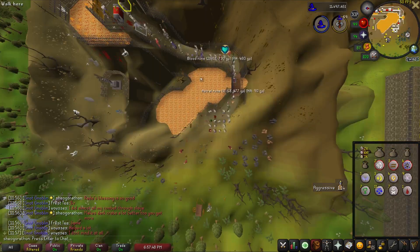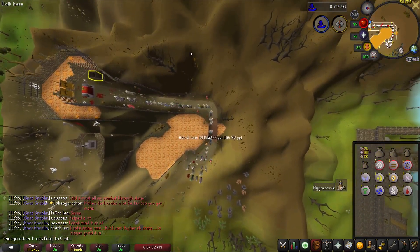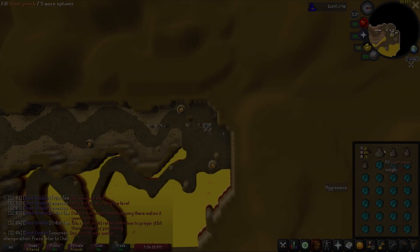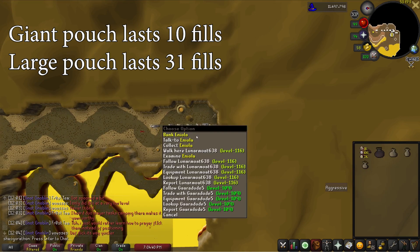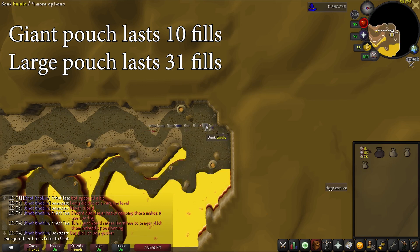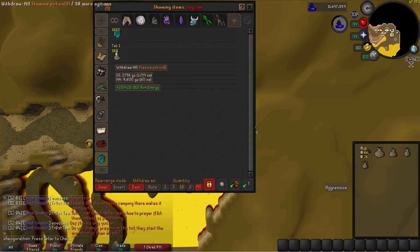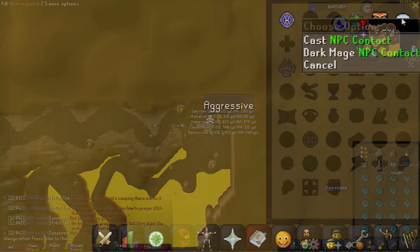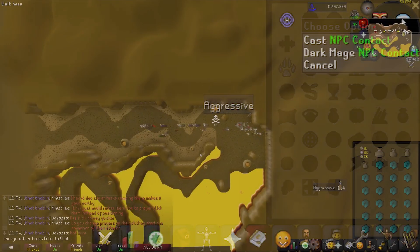If you are getting hit too hard to keep your HP up, I recommend throwing on Rapid Heal and Protect from Ranged, and praying at the altar between runs. I barely got hit, as there is a huge amount of players doing this currently. Eventually you will have a pouch degrade — if using the giant pouch, this will happen after about 10 trips, and without it will take around 31 trips before any degrading occurs. When this happens, simply use NPC Contact and talk to the dark mage. After the first time using NPC Contact, when you right-click the spell it will have the last person you talked to as an option, so you can just right-click and hit Dark Mage to save time.